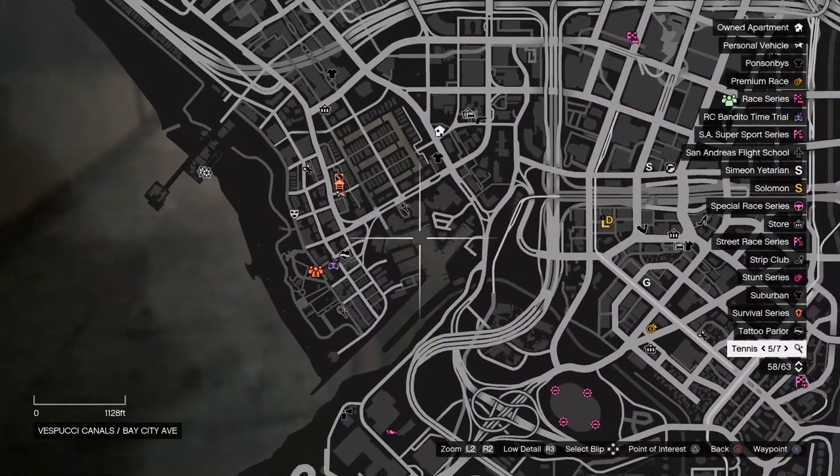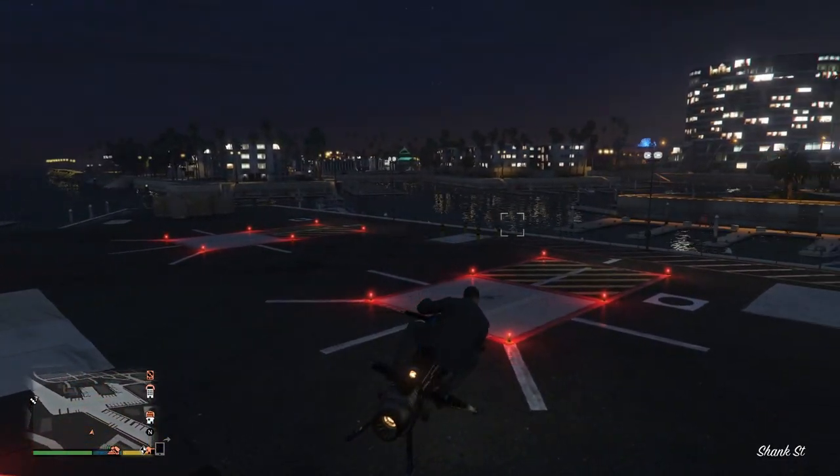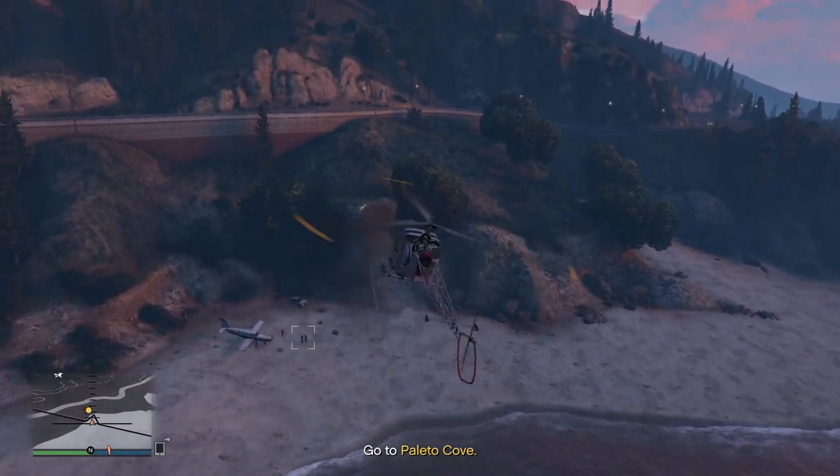What I do here is get my helicopter at the location where it spawns, as I don't have enough money yet to buy a flying personal vehicle. Once you make enough money, buy the Sparrow helicopter, which helps a lot with the speed of completing the setups for the heist.